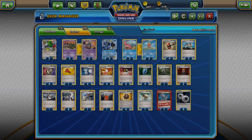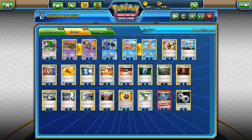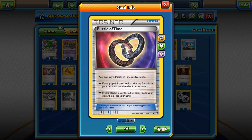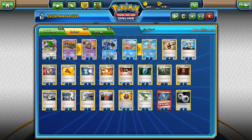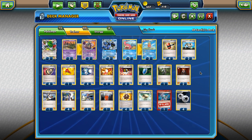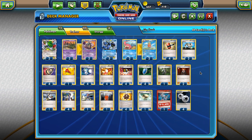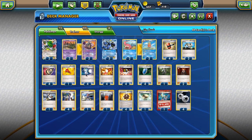In a deck like this that plays Puzzle of Time, we have a lot of tool recursion going on - we can Puzzle of Time for the Echo Arms and use them again to shuffle more tools back into our deck. We play four Puzzle of Time because I think you either play four or none of this card. It also lets us reuse our energy. We have one Starling Megaphone - really important to get rid of tools from our opponent's Garbodor if we need to Royal Flash, and also to get rid of Fighting Fury Belts from Night March so they get knocked out by a single Bursting Balloon.